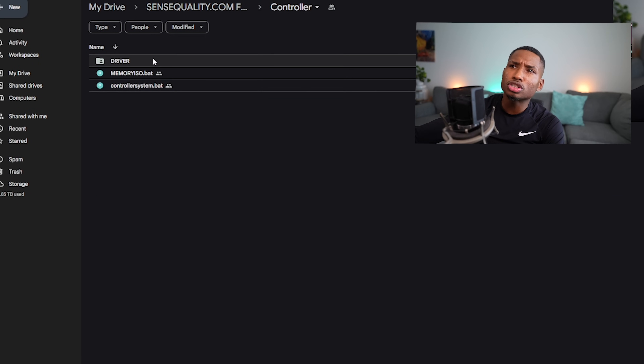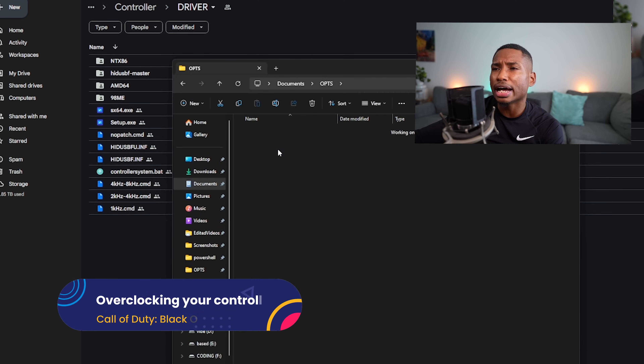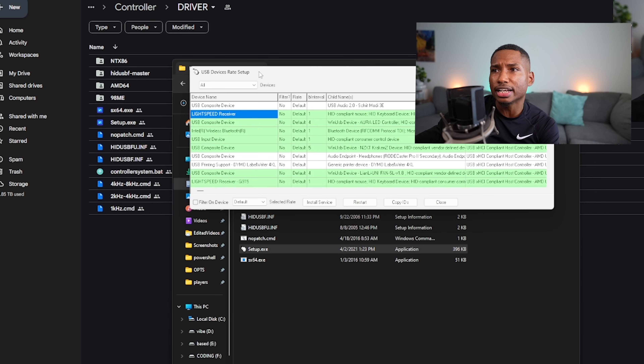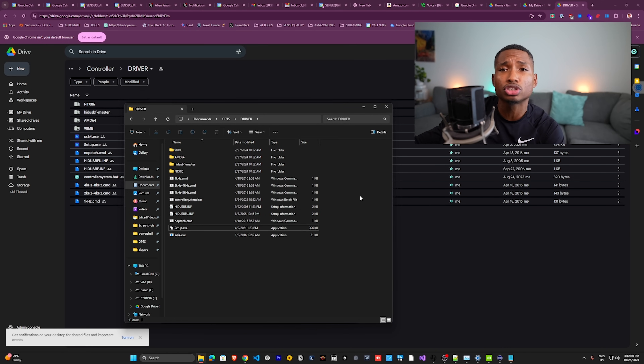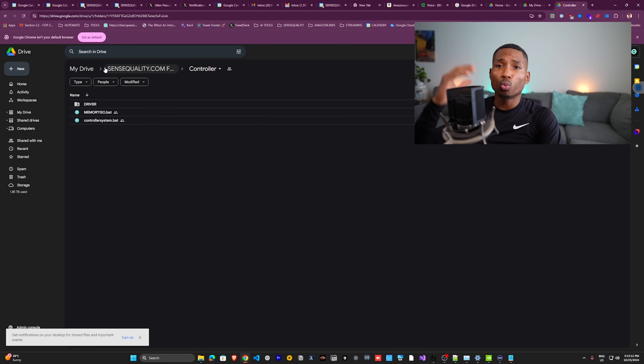To overclock your controller, go to the Controllers folder in the provided drive files, open the Drivers folder, and run Setup.exe as administrator. Press All for your devices, scroll down to find your controller, press Filter on Device, select 1000Hz, then press Install Service. This fully overclocks your controller after a PC restart. If you have issues, run ControllersSystem.bat as administrator first — this ensures you can overclock without disabling Secure Boot.